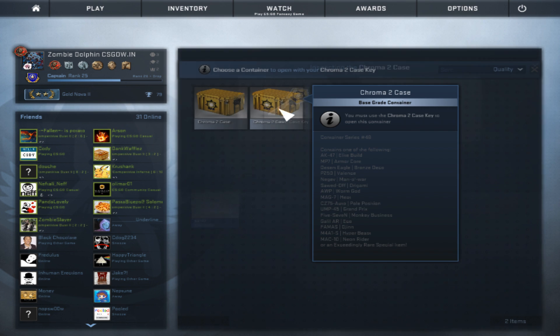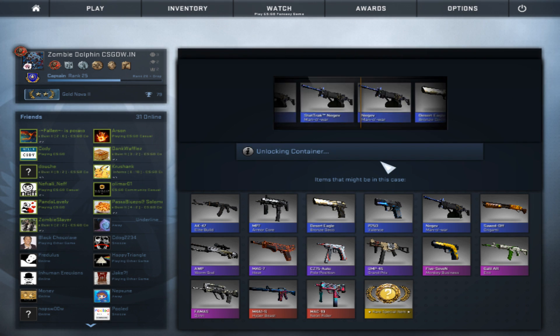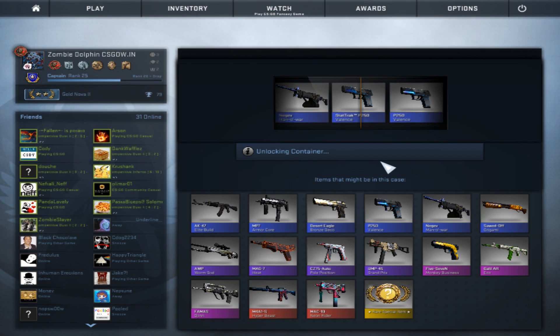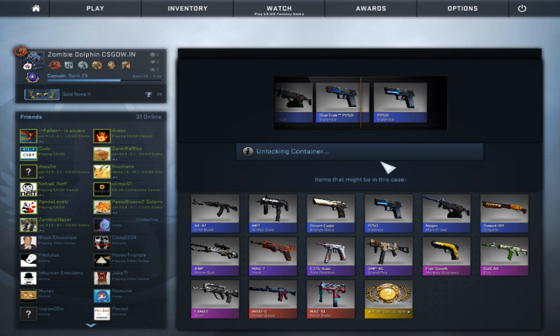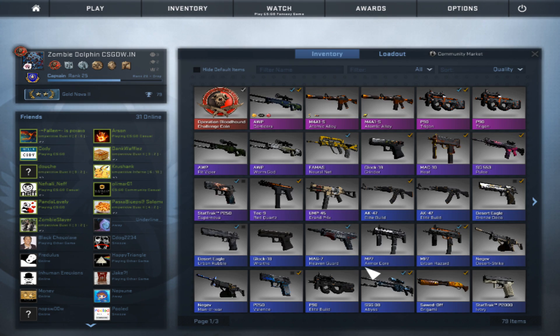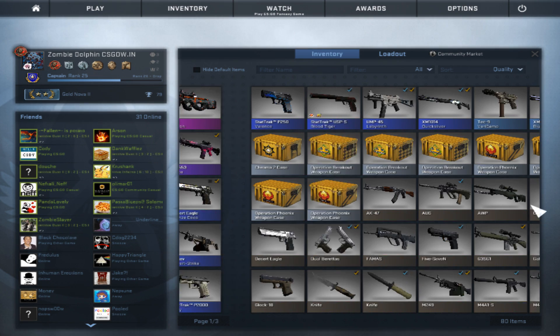Okay, unlock another container, let's go! Oh my god, a purple passed — what was that? It was the StatTrak P250! StatTrak P250, yeah! Woohoo!